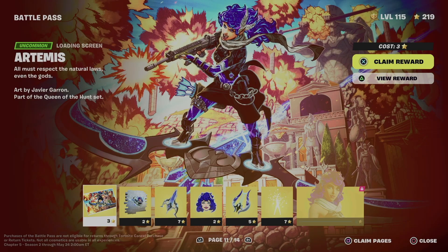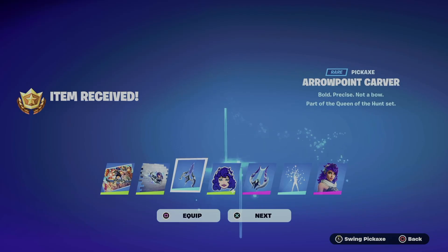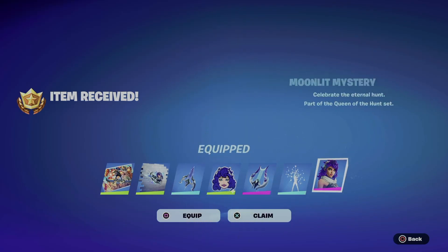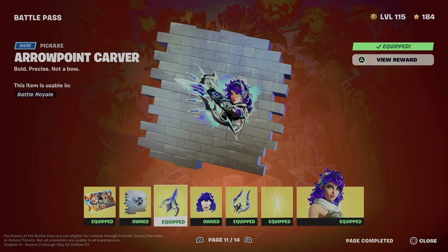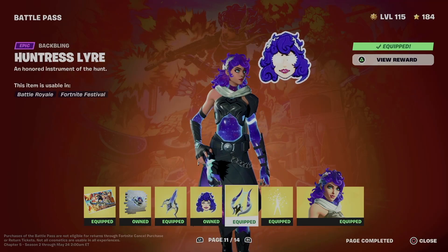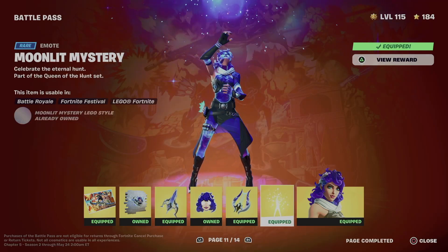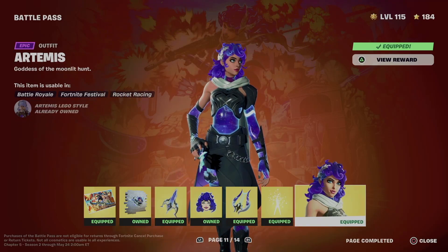Same deal for page eleven — hold Square then X to claim all this stuff and equip everything. We got this awesome loading screen, a spray, a pickaxe, an emoticon, an awesome backbling, and an emote that's not my favorite but it's a pretty good one, plus the skin we just unlocked.